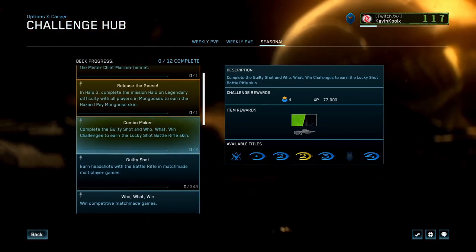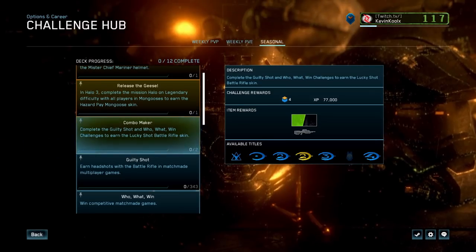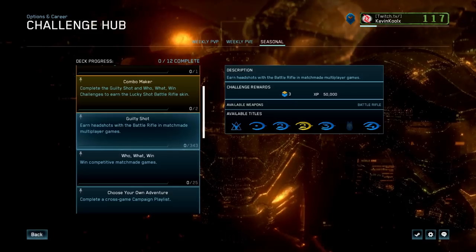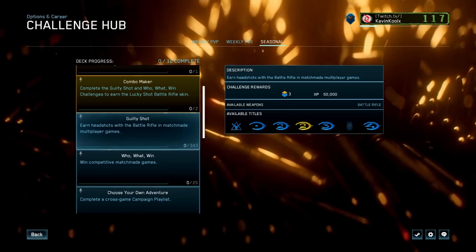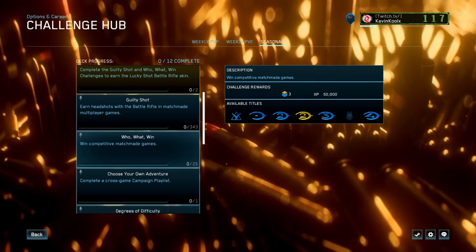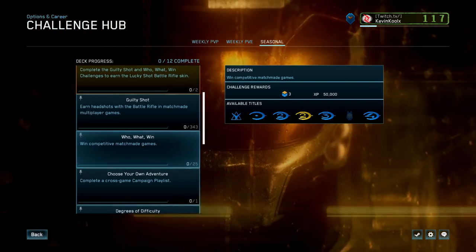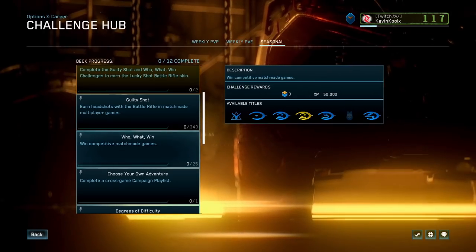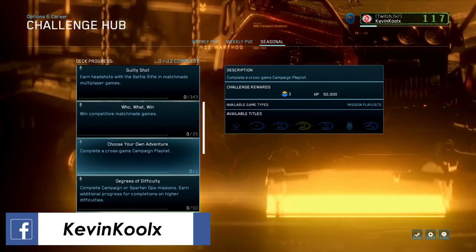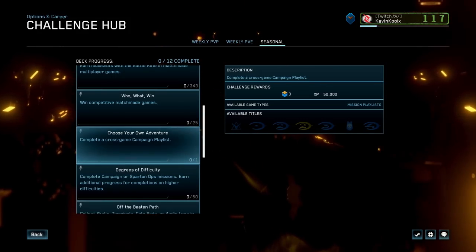The next one is the combo maker challenge: complete both the guilty shot and the who-what-win challenges to earn the lucky shot battle rifle skin. Guilty shot requires 343 headshots with the battle rifle in matchmade multiplayer — I wonder where they came up with that number. Who-what-win requires 25 competitive matchmade wins. I've actually been finding Halo Reach competitive matches since it got rotated back in, and some Halo 3 as well — make sure you have cross-play enabled.